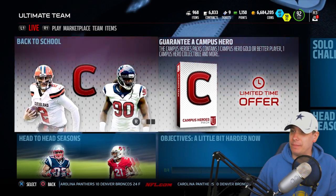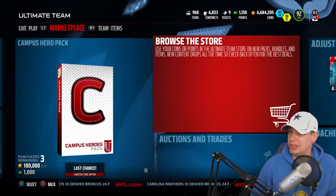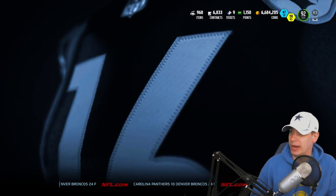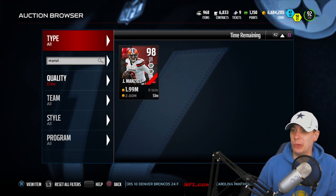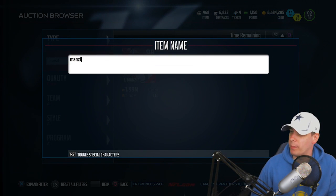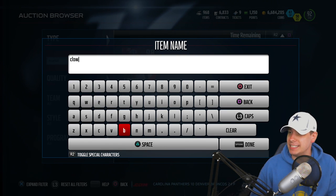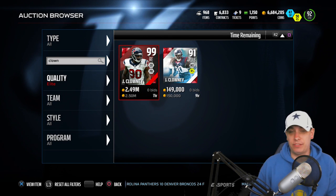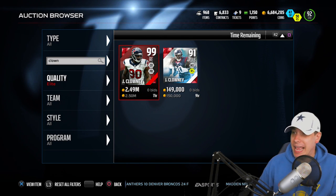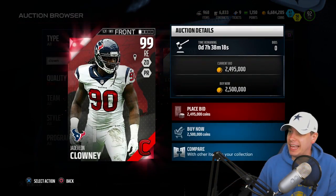Absolutely ridiculous - the Manziel right now, the last time I saw, was going for 2 million coins. I want to make sure that's still correct. I think there was only one up the last time I looked, and yeah, there's still only the one up at the moment. I'm sure there will be more pulled shortly. Let's take a quick look at the Clowney too - the Jadeveon Clowney card is the highest overall you can get at right end, 99 overall, going for 2.5 mil right now.